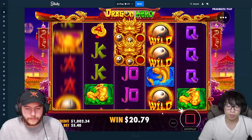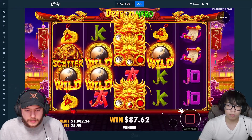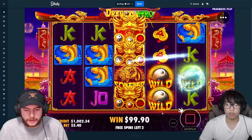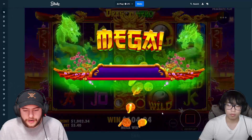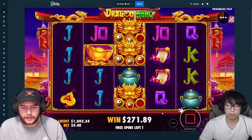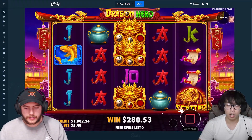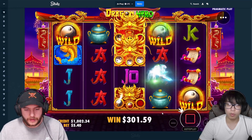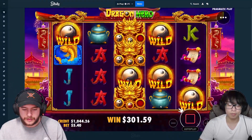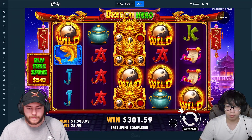We have four wilds on the board but only four spins left - not looking great. Come on, do something! Why is it all the way over there? It connected fish all the way across but isn't doing anything. They keep putting them on each other. I wasn't feeling the 500 but we can lower it to 300 to even out to 1000.